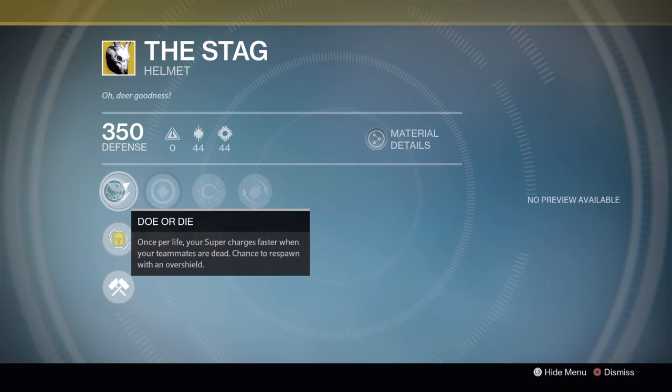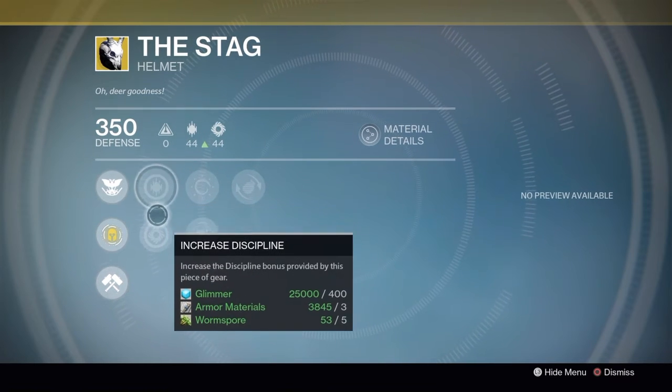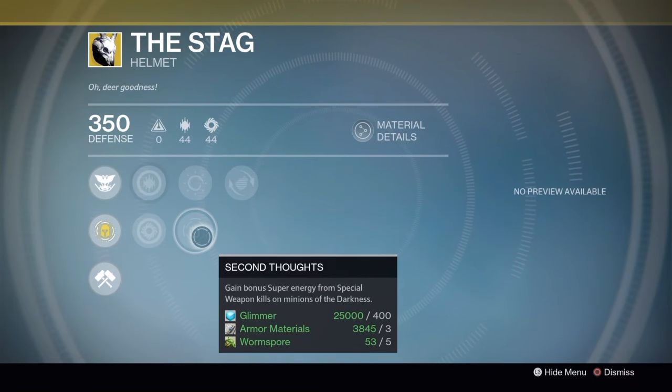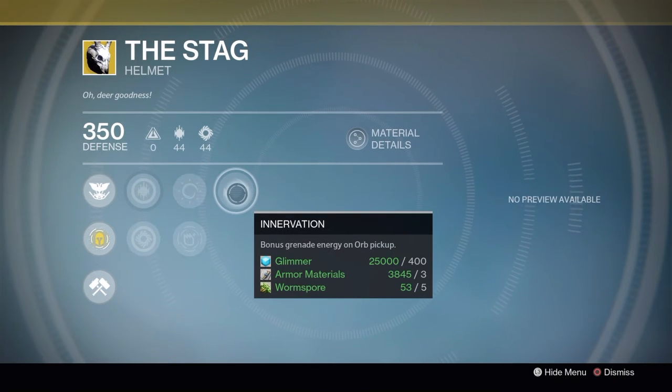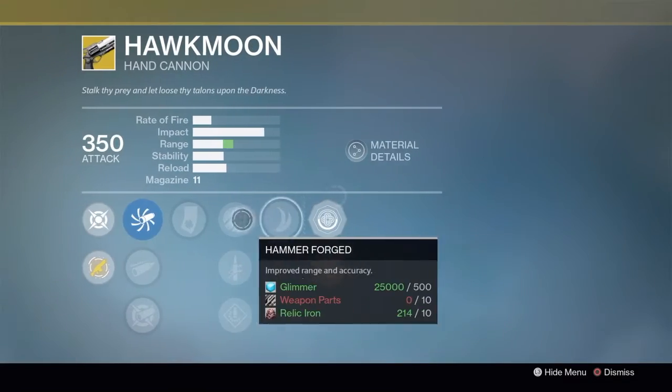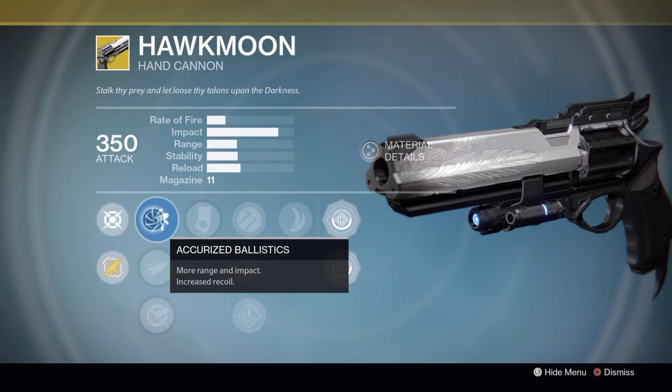The Stag — an oldie but a goodie. Do or Die: once per life your super charges faster when your teammates are dead, and a chance to respawn with an overshield. It has a Discipline and Strength build with Burst Shadow — increased super energy gain from killing minions of darkness — Second Thoughts — bonus super energy from special weapon kills on minions of darkness — and Innovation — bonus grenade energy on orb pickup.